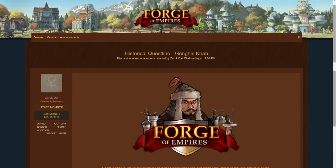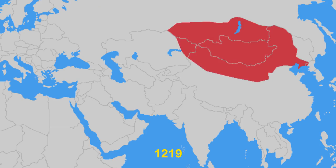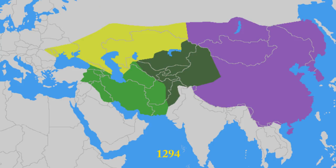It is dedicated to the first great Khan of the Mongol Empire, Genghis Khan. He conquered most of Central Asia and the north of China. His sons were able to expand it furthermore until it fell apart under his great grandsons.